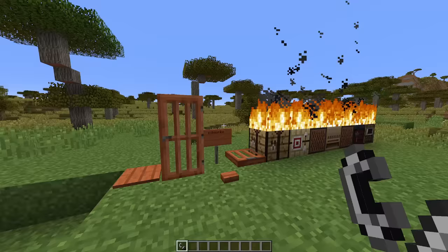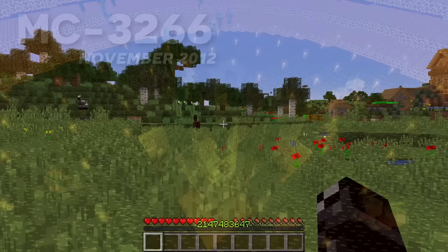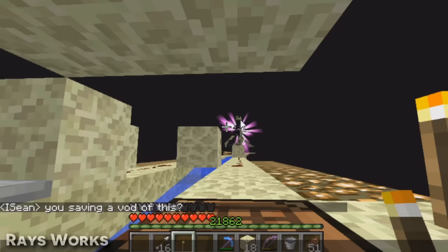Have you ever wondered how much XP you can get? Technically the max is the integer limit — 2.1 billion. If you exceed this amount, the XP bar simply resets or rolls over back to zero, as reported by bug 3266. This bug doesn't really matter much anyway, as in survival, XP is actually capped at around 20,000.